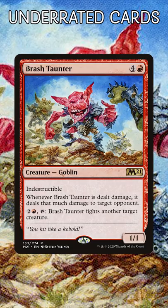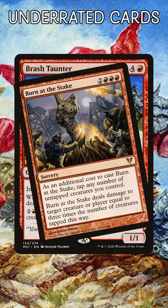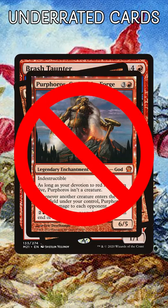Brash Taunter. This card plays out so much better than it looks. You're now much harder to attack, and holding up three mana lets you burn players out over time. It's not a high power card, but this bad boy does work in more casual settings.